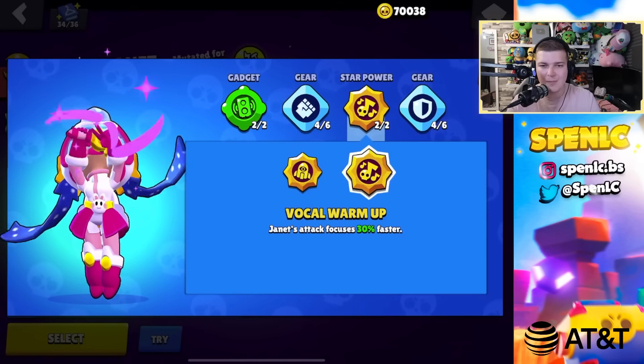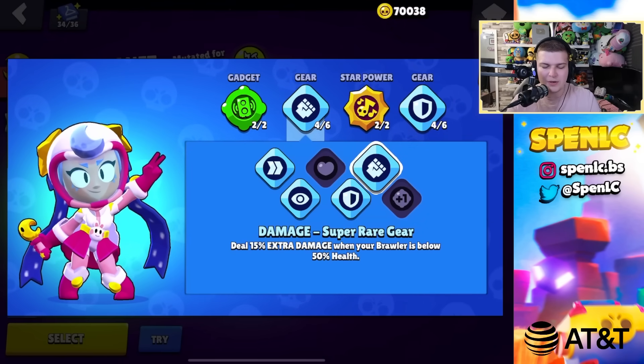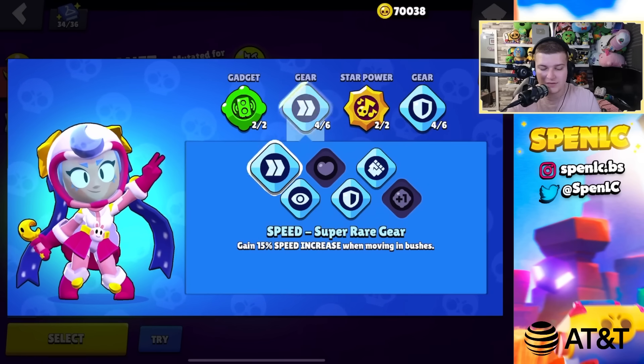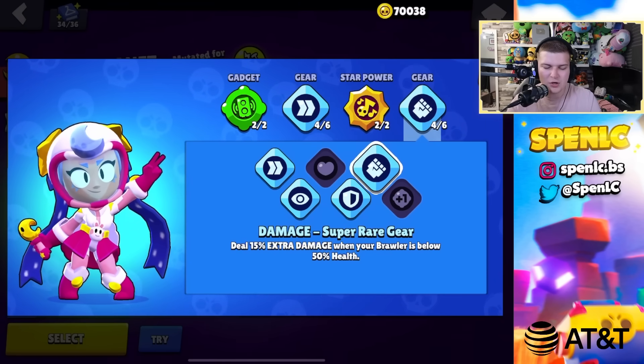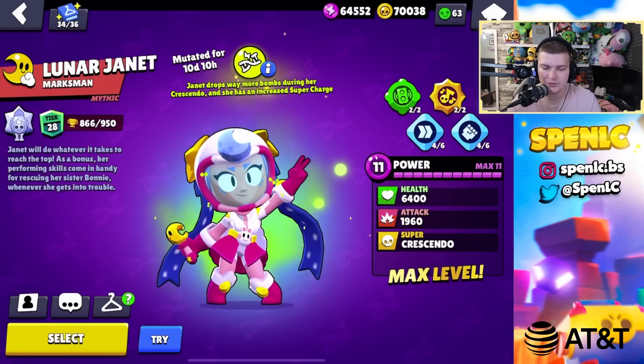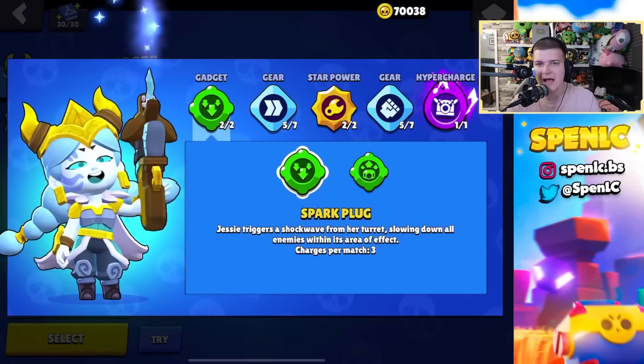Janet: drop the base gadget 100% of the time, vocal warm-up star power 100% of the time. Damage and shield gears always — on a grassy map swap to vision gear which is very good on her, but damage with speed or damage with something else is the standard.